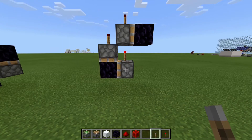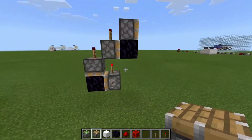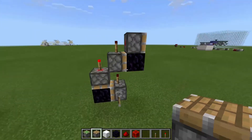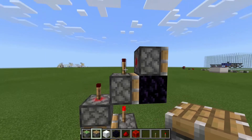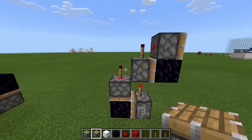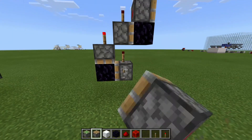Let's have a quick demo. I'm going to put a lever here and a piston up here, which could be whatever we're driving with the circuit. When I turn the lever on, I get a one-tick pulse at the top. That's happening because when this torch goes off, it allows this torch to come on, which allows this torch to come on. But once this torch has come on, one tick later it powers this piston again and turns this torch off. So it will only come on for one tick.